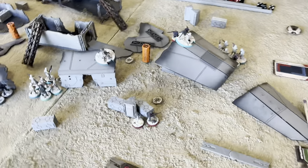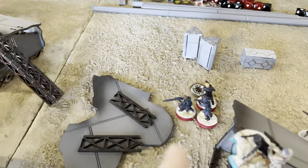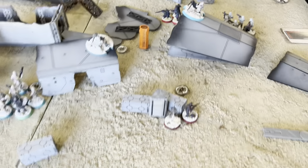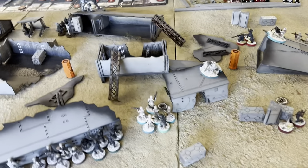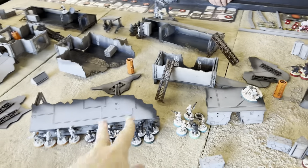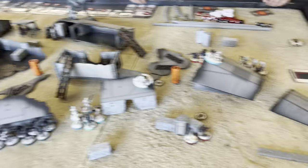We're gonna break the speeder bikes out - they'll be able to come down this way. I've got Iden Versio over here. I did infiltrate with Inferno Squad but I did not infiltrate with Iden Versio - she retains the rank of commander. Death troopers are over this way and we're getting ready to open up.